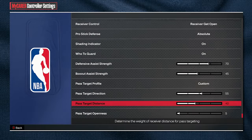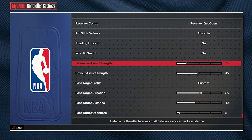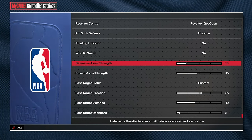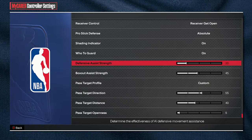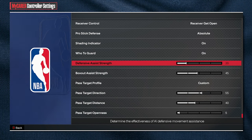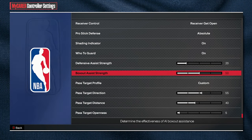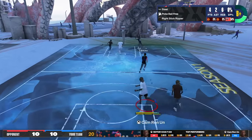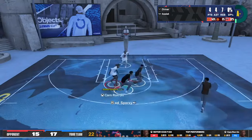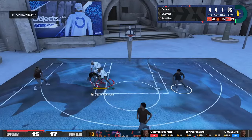For Defensive Assist Strength: if you want to play the best possible defense I recommend having it around 80, but if you want to get the most steals I recommend turning it down to about 20. When it's up really high you get a lot of bump animations where you get kind of pulled into people and clamp up. When you bring it down you don't get stuck in animations that pull you out of steals. Experiment with it — it does make a difference.